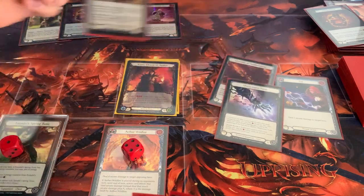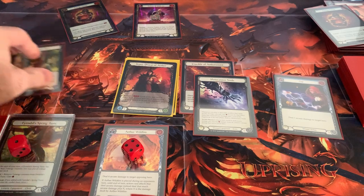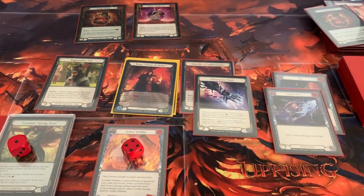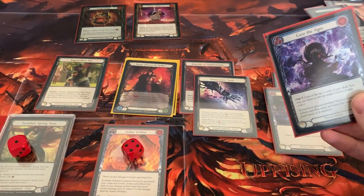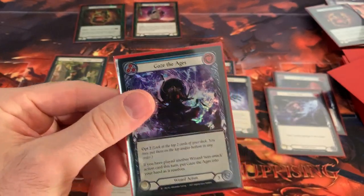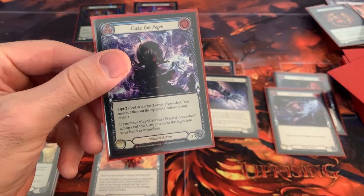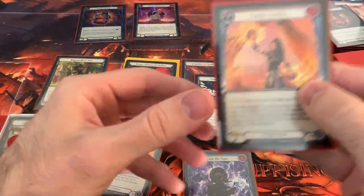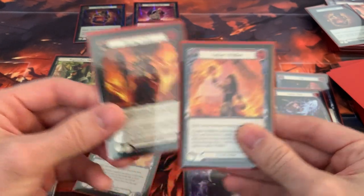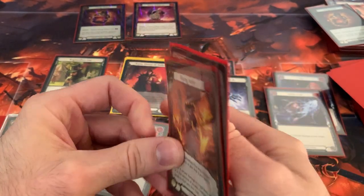Storm Striders are gone and Metacarpus Node carries to end of turn. I still have Ragamuffin's Hat. Now I'm going to activate Kano with this blue and reveal Gauge the Ages. I'll banish that and play Gauge the Ages at instant speed for zero. I'll Opt two — and I've played another wizard non-attack Aether Wildfire, so I put that in my hand when it resolves. Opt two — another Wildfire and a Blazing Aether. We have enough resources to cast them, so we're going to win this game right now.